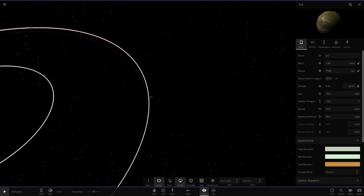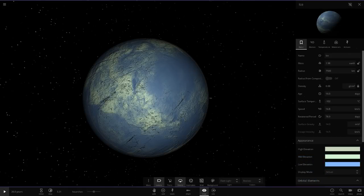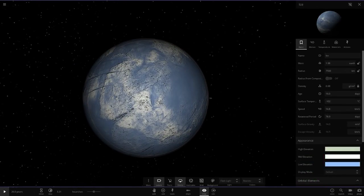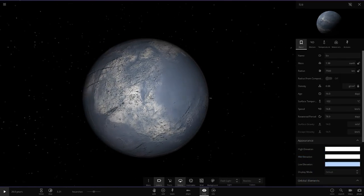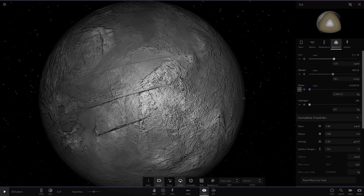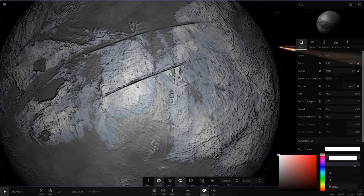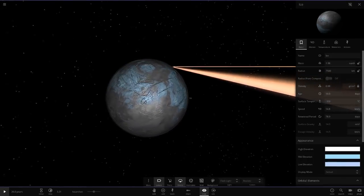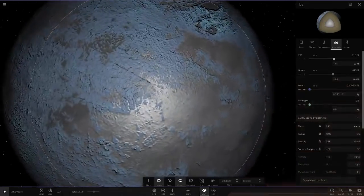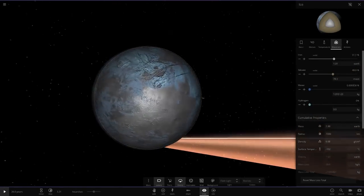Next up we've got Ice. We're going to make it a very pale light blue — just a very pale blue colour — and the surface texture will be mostly white. Then I'm going to add a lot of water on it so the blue surface is visible, but I want it to be a completely frozen planet. I'm really happy with how that looks for Ice.